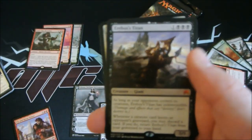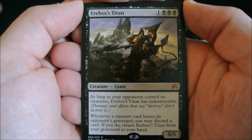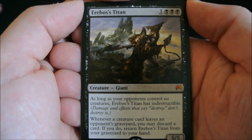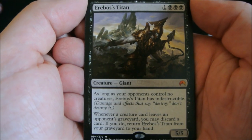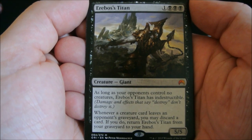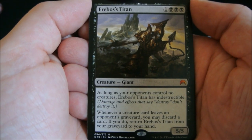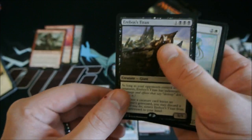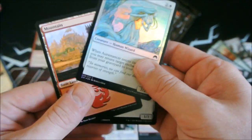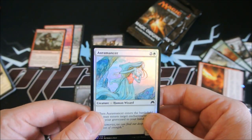Let's go over Erebos' Titan — he is a one and three black, a Giant, 5/5. As long as your opponents control no creatures, Erebos' Titan is indestructible. Whenever a creature card leaves an opponent's graveyard, you may discard a card; if you do, return Erebos' Titan from your graveyard to your hand. That is a pretty sweet mythic. We might not have got a fourth walker but we got another mythic and a nice shiny Oromancer foil.